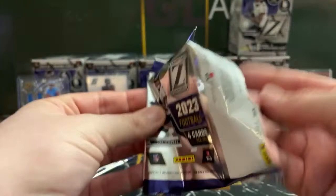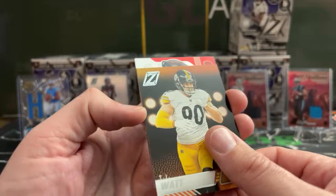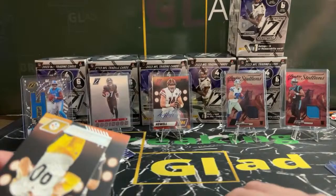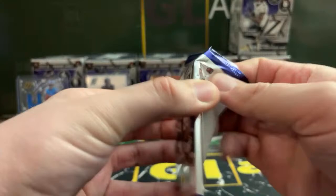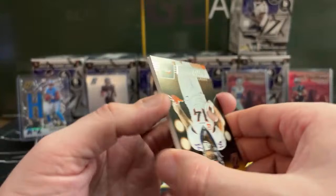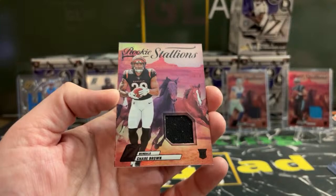TJ Watt. For the Browns, Behind the Numbers — Nick Chubb. Nice one, Rick. And we got Deontay Banks for the Giants, going to Jeremy. A thick card — Cortland Sutton. Rookie Stallions again. Hope you like the Rookie Stallion cards because we're getting a lot of them. Chase Brown for the Cincinnati Bengals, going to Brandon.